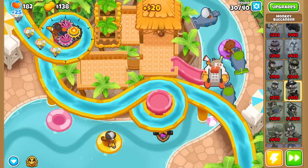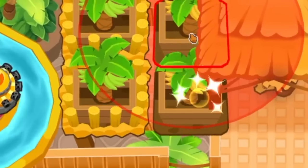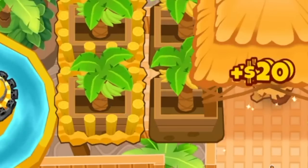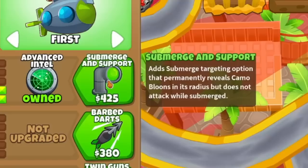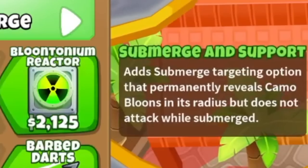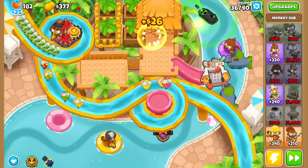Twin guns for you buddy. Now I want to get the price of corn down there. Give this guy grape shot, faster shooting. We're still doing good up here. Valuable bananas — gonna try and squeeze more farms in there. Upgrade both these guys to tack spray for even more tack damage. And submerging support — what this does is permanently reveal camo balloons, but it's the reactor that I want, for reasons that will make sense later.